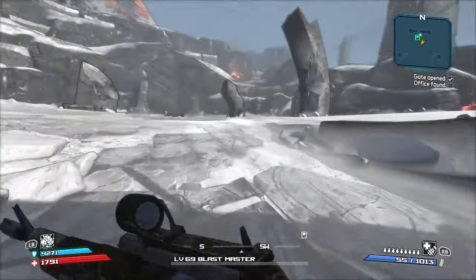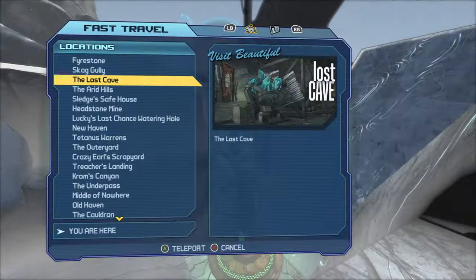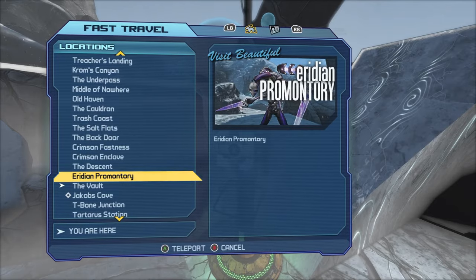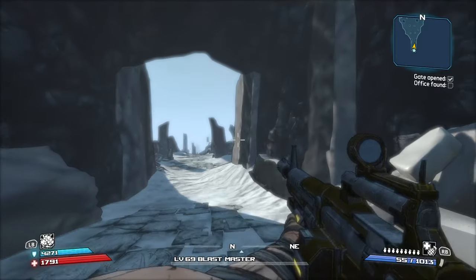Welcome back. Today I'm going to be showing you two dev chest locations. The first one is in Iridium Promontory. What you want to do is fast travel to the vault right here — it's a lot quicker than fast traveling to the other location, which is at the very end of the game.